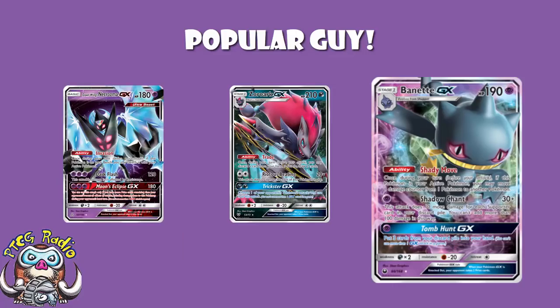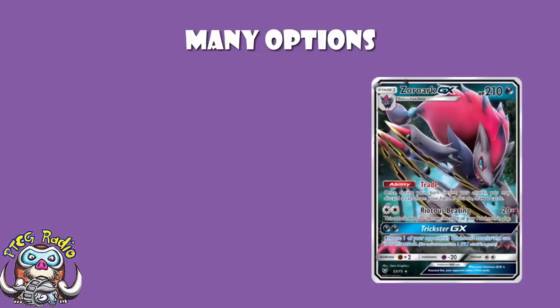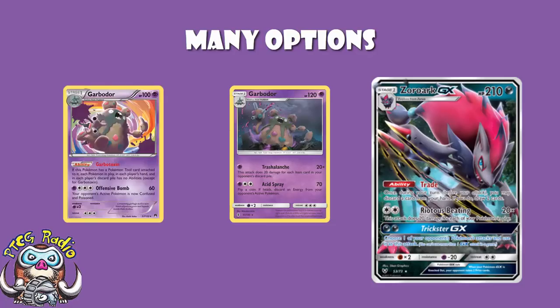2-hit KO, use stuff like Ace Roller and Max Potion, and you are off and rolling. But at the moment, we've got lots of different partners for Zoroark, and honestly, many of them are very, very good. Stefan even won the International Championships over in the USA with a combination of Zoroark and Garbodor — both the Garbodor that blocks abilities, and the Garbodor that does more damage based on how many item cards your opponent is using.